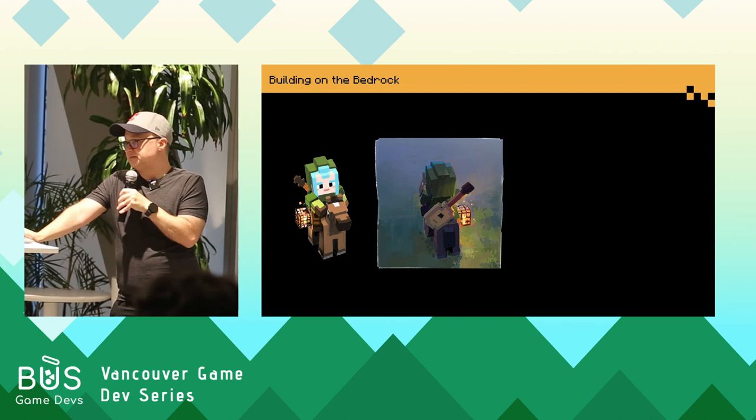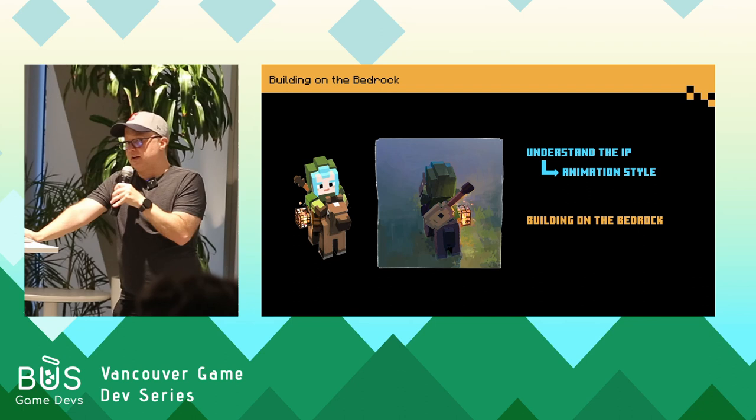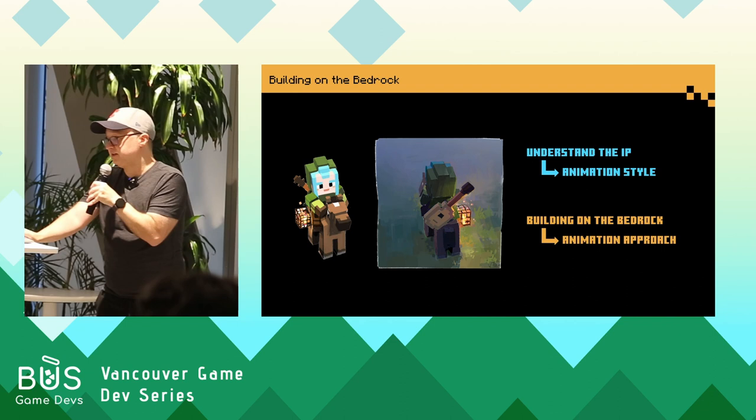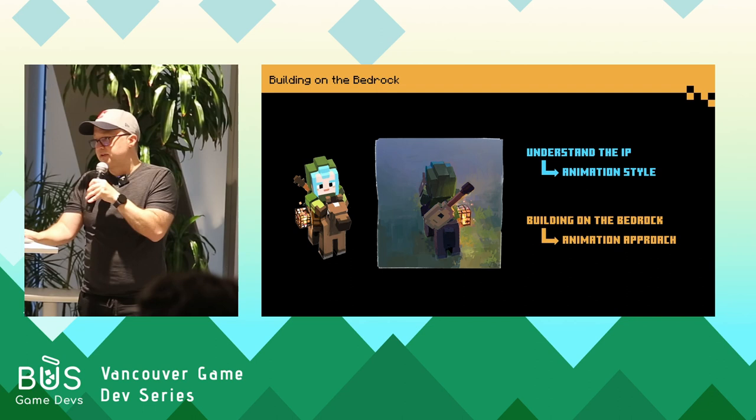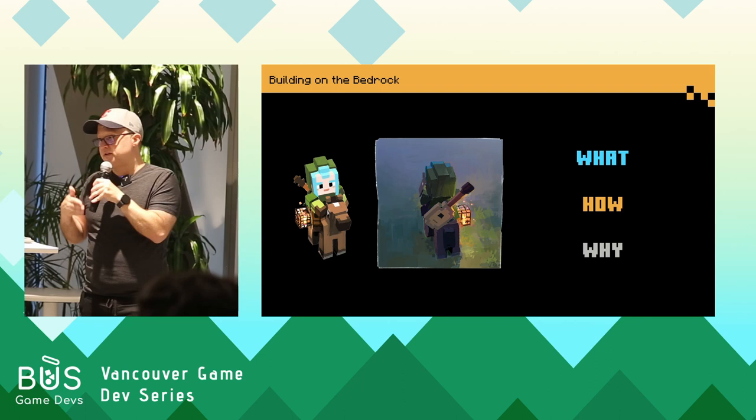So we've focused on two main areas: understanding the IP, which gives us the animation style, and building on the bedrock — the approach we could take to adding new things to the animation. These two things create the visual style, but that's not enough. We have the what and the how — now we need the why. To make the characters compelling and relatable, we've got to dive into their individual minds and create some depth. This is what we call animating from the inside out.